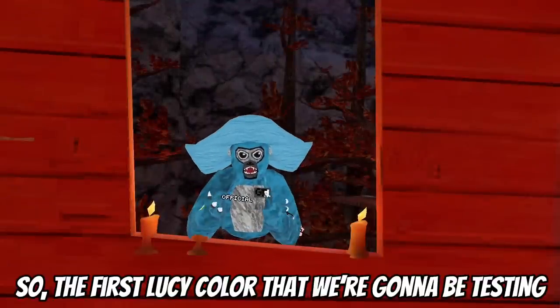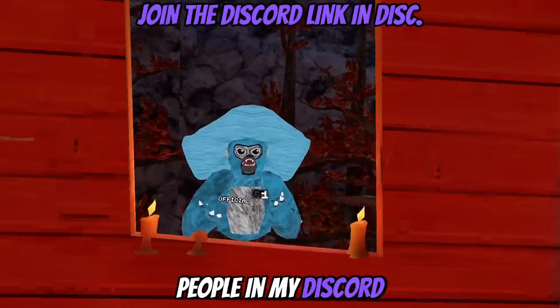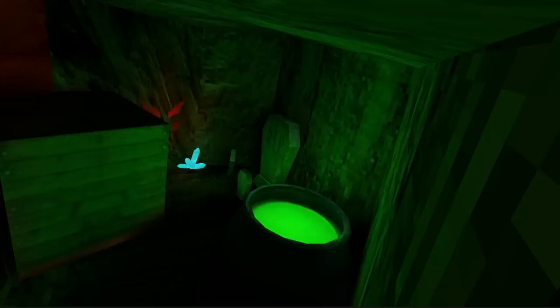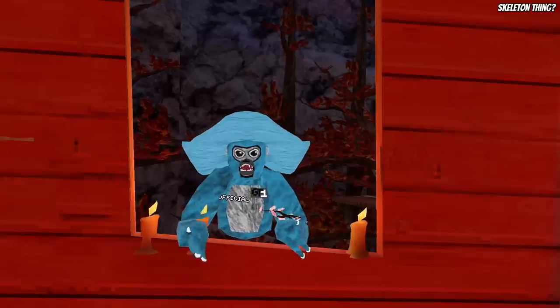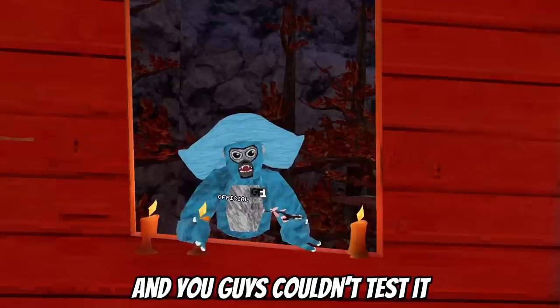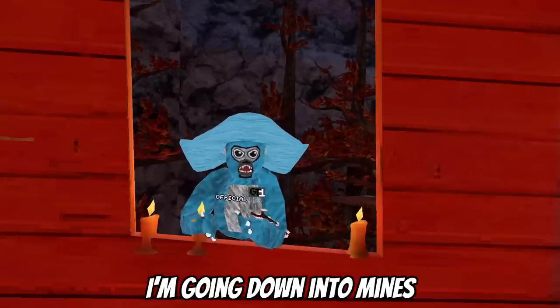I hope you guys enjoy the video. So the first Lucy color that we're going to be testing is green Lucy. My comment section and people in my Discord have been saying it has to be on Halloween, and you have to go into mines and spawn Lucy in mines, then go on top of a stump and touch the skeleton thing on the stump. Today is Halloween, so I'm going down into mines and testing that.